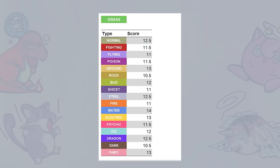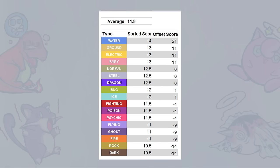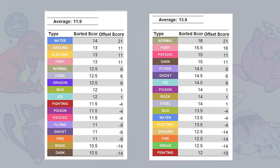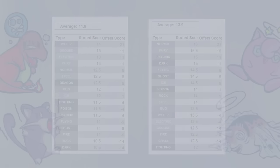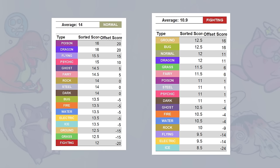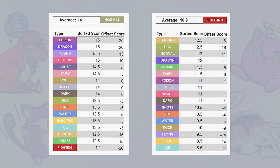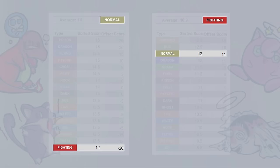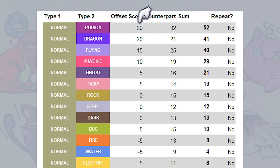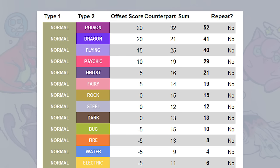To fix this, I found the average of each type's set of matchups, then subtracted it from the original scores. So types with higher averages will have more subtracted from them and vice versa. This makes all the scores less relevant to their types' complexity, but it's still not enough to get the complete picture. Take normal and fighting for instance — when fighting is matched with other types, normal scores relatively high, but when normal is matched up instead, fighting ranks the absolute lowest. What we need is to compare each type's matchup with their counterparts. So this table gets each matchup's score, finds its counterpart's score, and adds them together. This final total is the best, most unbiased measurement of similarity I could come up with, and the results are really interesting.